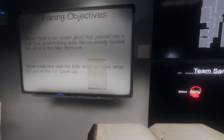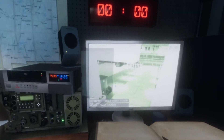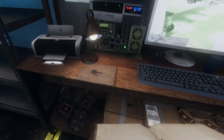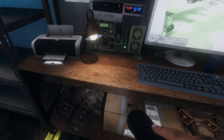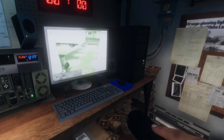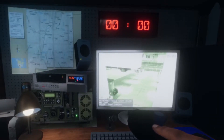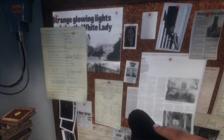Now we have to go inside and go to the TV because it has a slideshow telling you what to do. Switch your item to your flashlight because you're going to need it — it's a very dark game. I have a book, a flashlight, and the key. The flashlight battery can die, so be aware.